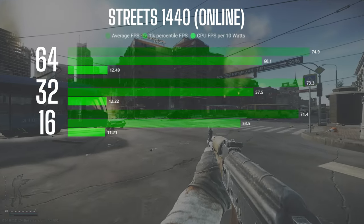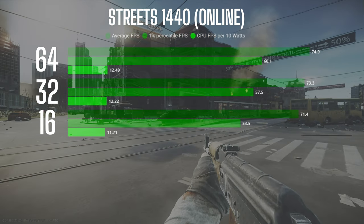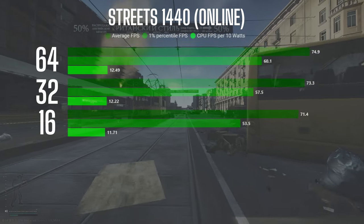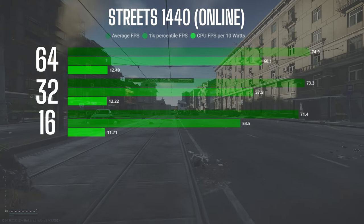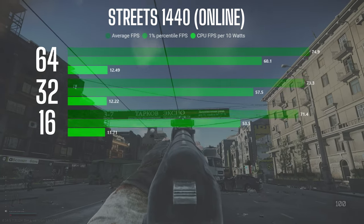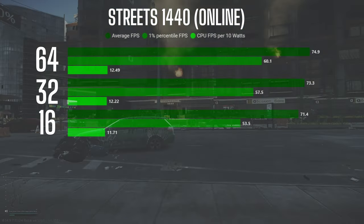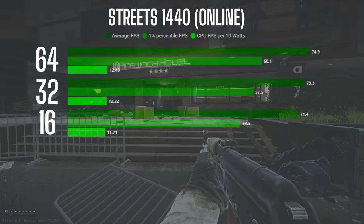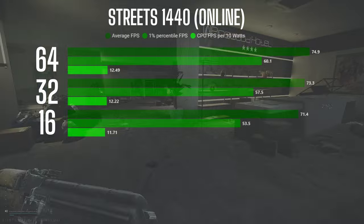Moving on to the online raid numbers, the results were more in line with my expectations. The 16 GB config averaged 71.4 FPS, the 32 GB configuration averaged 73.3 FPS, and the 64 GB config averaged 74.9 FPS. The performance differences were as follows: between 16 and 32 GB, there was about a 3% increase; between 32 and 64 GB, about a 2% increase; and between 16 and 64 GB, a total increase of about 5% in both FPS average and 1% lows.